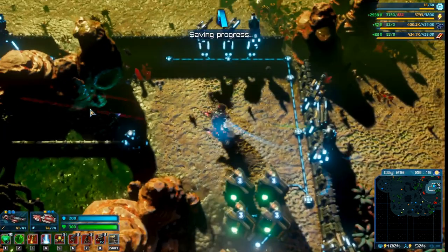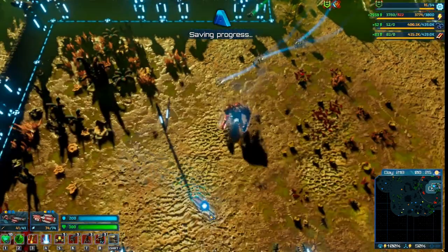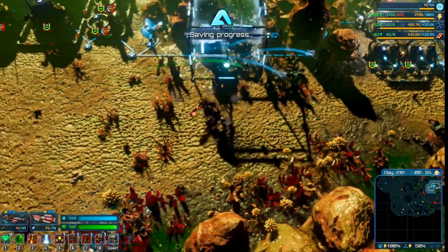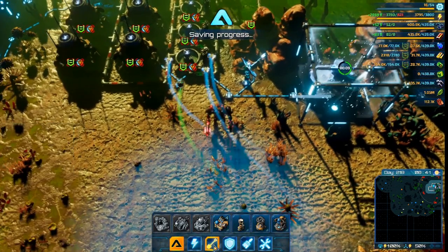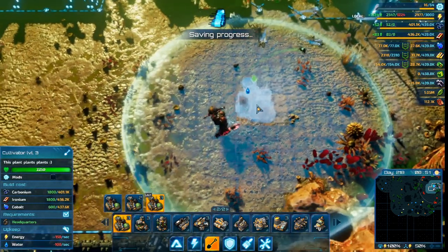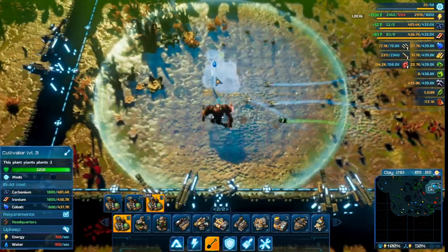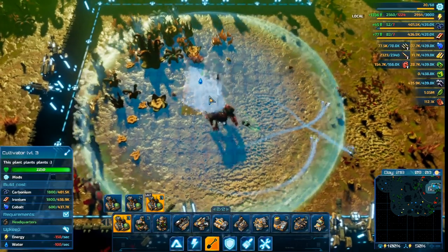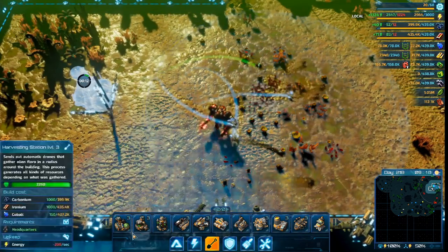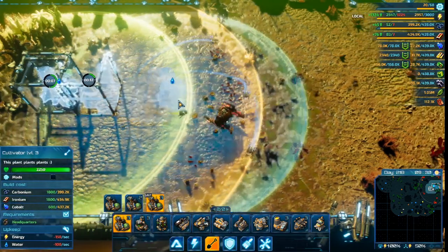So this is the base so far. I've built some fortifications around the perimeter, and there's enough room for a couple of cultivators here. I'll set up just a single harvester, and we'll see if there's a noticeable difference compared to using two.